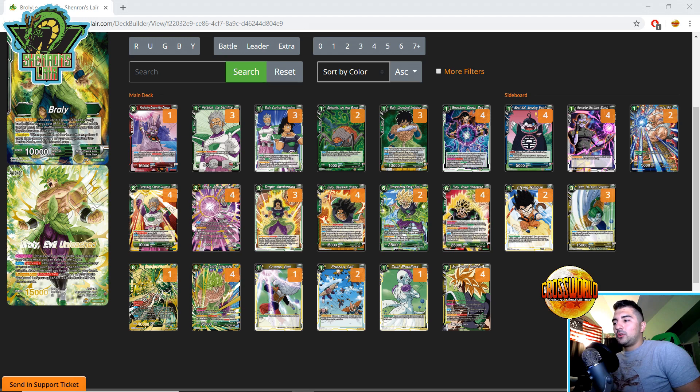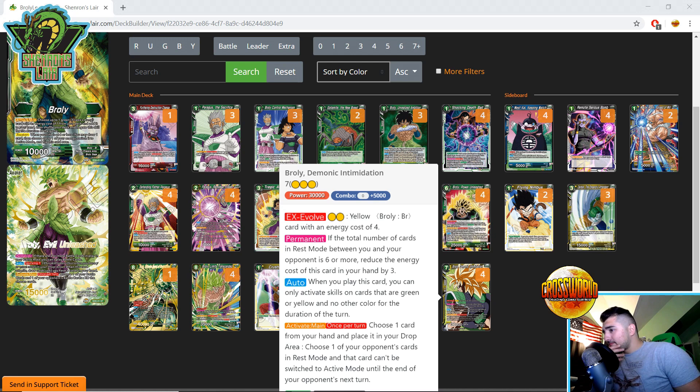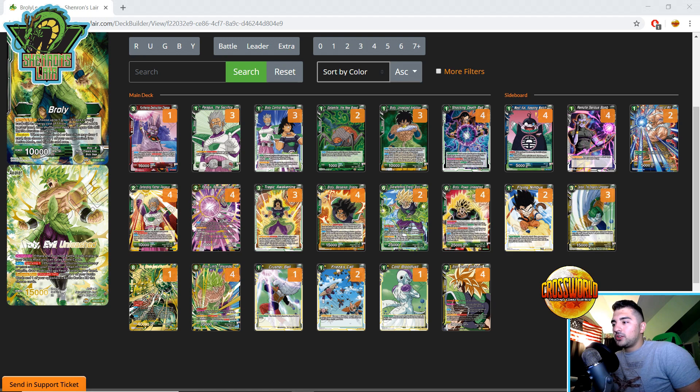Let me read what the new cards do. Overwhelming Energy Broly has double strike — not really relevant for this leader — but the important part is the activate main: for one green, place this card in the owner's drop area, choose up to one Broly BR with energy cost of seven and play it from your hand. This doesn't specify any color, so you can play the green one from the structure deck or Broly Demonic Intimidation. Demonic Intimidation's important part: activate main, once per turn, choose one card from your hand, place it in the drop area, choose one of your opponent's cards in rest mode — that card can't be switched to active mode until the end of your opponent's next turn. You go up the normal Broly chain: one-drop Broly Unrealized Ambition, up to the four-drop, pop the four-drop into the new six-drop Broly, then that goes into Demonic Intimidation — as early as turn two.